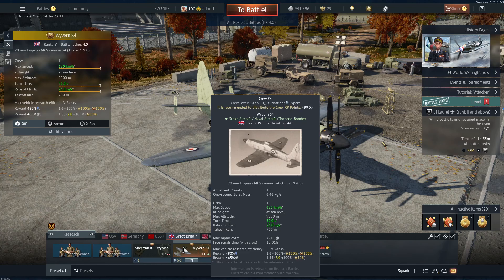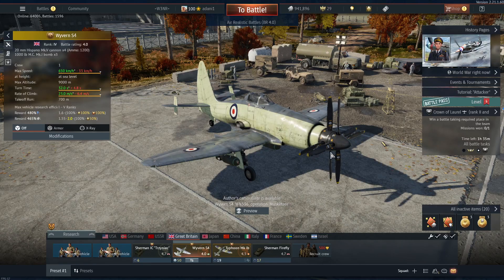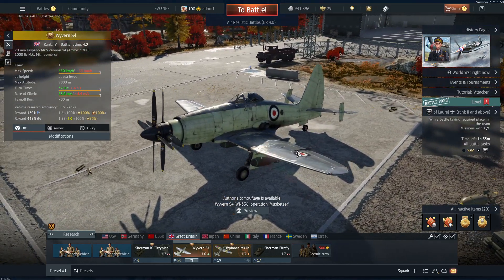If somebody's diving on you and their wings can handle it, they're going to get you. Let's see what we have for secondary weapons — we've got three 1,000 pounders. Take it into an ARB battle and we're just going to hit a base, turn around, maybe get a kill. That's what we're going to do with it.